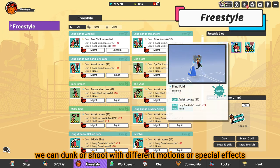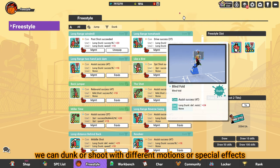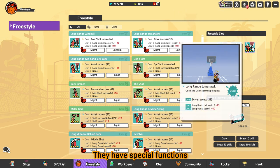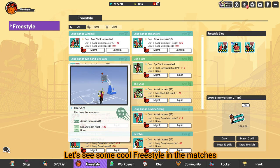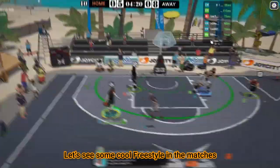We can dunk or shoot with different motions or special events. They have special functions like faster dunk speed and higher shoot success rate. Let's see some cool freestyle in the match.